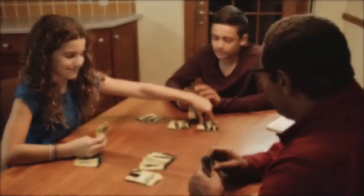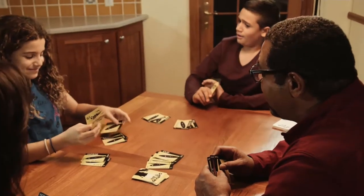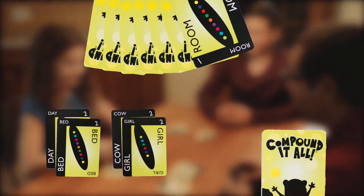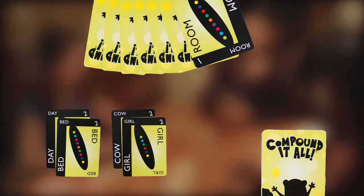You can also steal words from your opponents. Make a new compound word by placing a word from your hand onto any compound word on the table. When you steal a word, it's worth the total value of all the words in the pile.